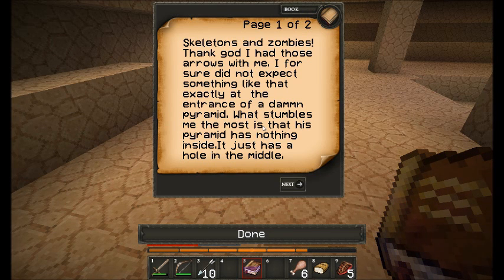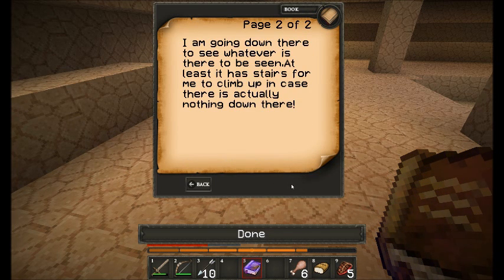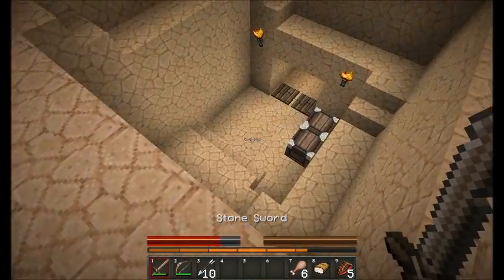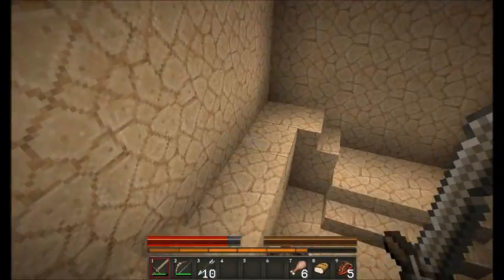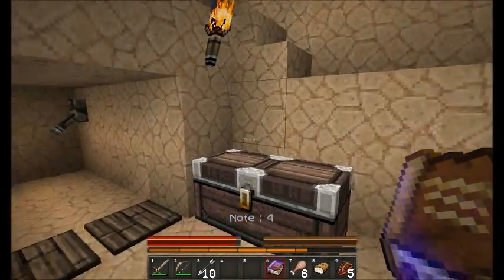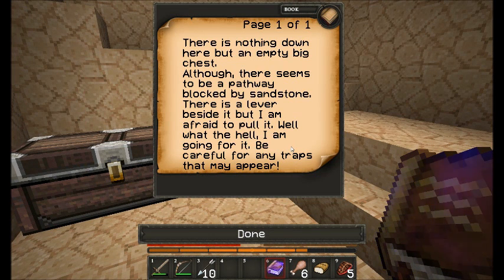What stumbles me the most is that this pyramid has nothing inside - it just has a hole in the middle. I'm going down there to see whatever is here to be seen. At least it has stairs for me to climb up in case there's actually nothing down there. Imagine if the pyramid's empty - what if we get to the bottom and there's just like a skeleton and the walls close and we're trapped in there. There's nothing down here but an empty big chest, although there seems to be a pathway blocked by sandstone. There is a lever beside it but I am afraid to pull it. Well, what the hell - I am going for it. Be careful for any traps that may appear.